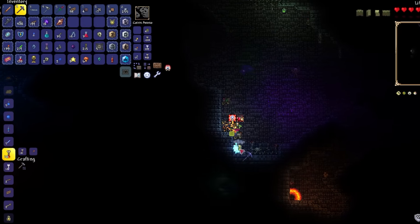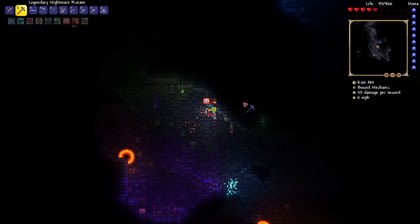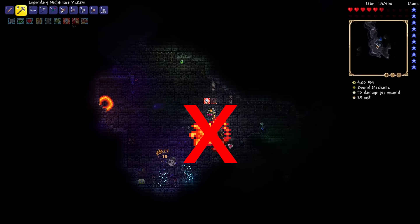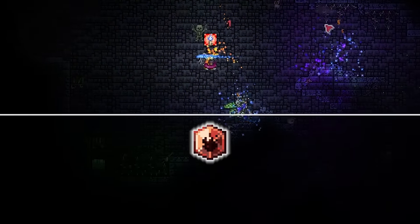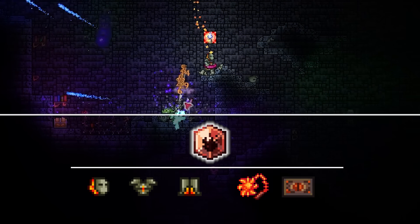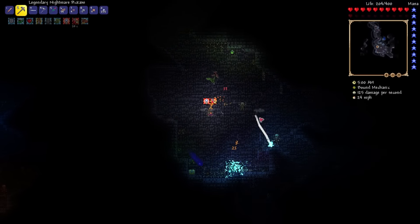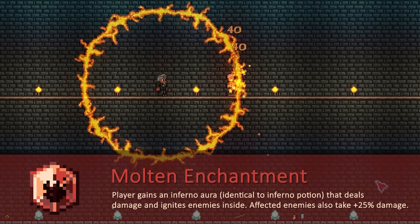We head into the dungeon looking for a Shadow Key and a Cobalt Shield, which we find in the same chest. The Shadow Key lets us open Shadow Chests in Hell, which contain a Sun Fury. We can't use the Sun Fury directly, but we're using it for the Molten Enchantment — crafted with a full Molten armor set, a Sun Fury, and a painting called Demon's Eye. The Molten Enchantment gives the player an inferno aura that deals fire damage to enemies inside it, ignites them, and makes them take 25% more damage.